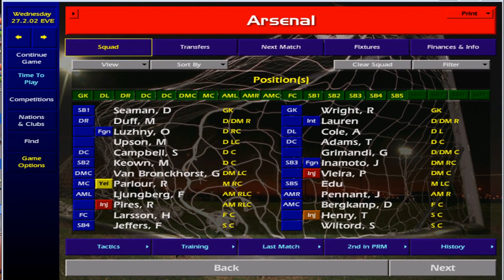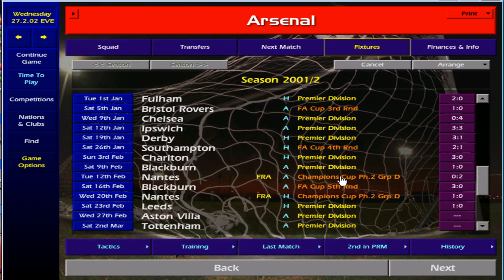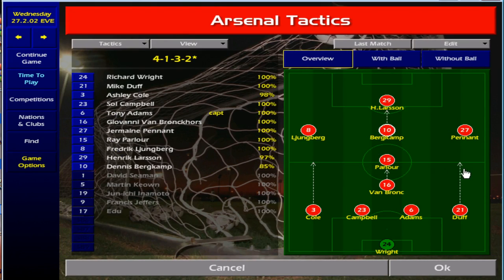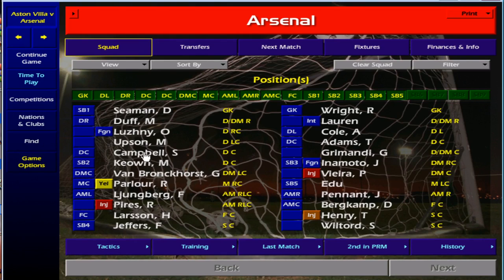Hello guys, welcome back to this next video. Today we are about to play — let me have a little look at this because it's been a while since I've actually played this game. Aston Villa away, they are bottom of the table. I've gone for a little bit of a change of tactics here. I was looking at it the other day and I was playing a Leeds save, and this was the formation I was playing and it seemed to work quite well.